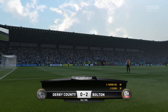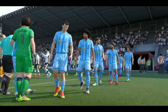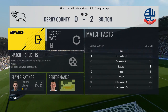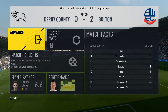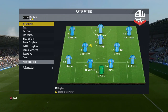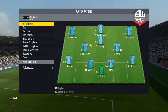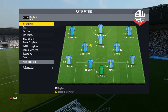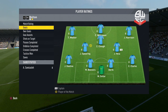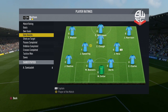A 2-0 victory over Derby County means we keep that two-point advantage at the top of the table. A one-sided affair — they only had two shots, one on target. Man of the match goes to Jay Spearing, sharing that with Zach Clough who had that goal — a beautiful goal in the first half. The assist probably went to Spearing since he got man of the match.